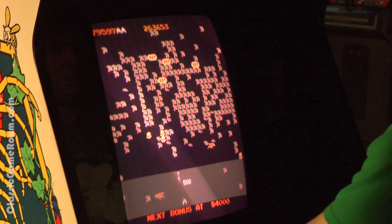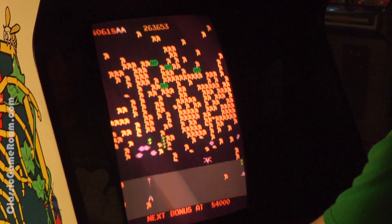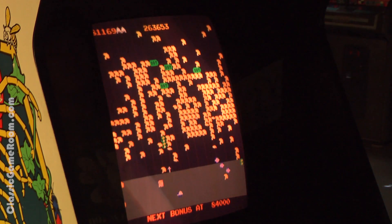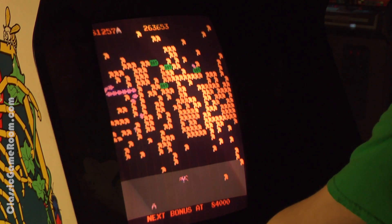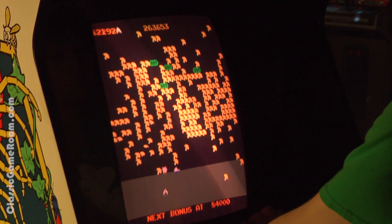Gameplay-wise, Millipede is very similar to Centipede. You're blasting the millipede as it descends on your cannon, but there's more stuff trying to kill you — like those things crawling on the bottom of the screen — and also more ways to score points, especially when the game starts raining death on you from the top.